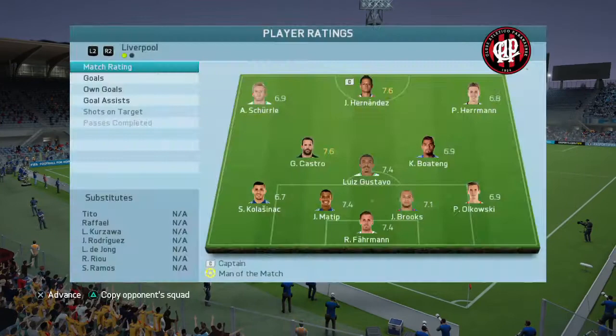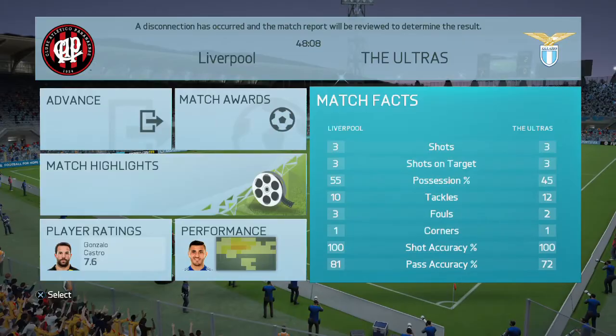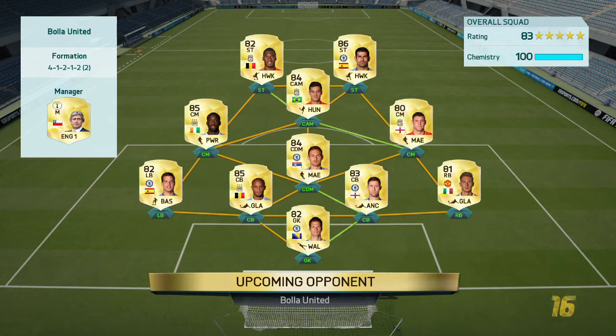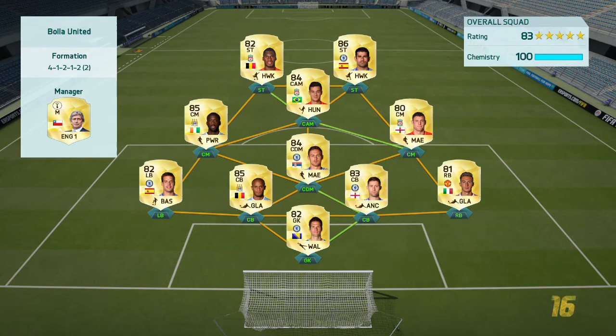Hernandez 7.6 in that game. We'll get into the next match and I'll show you a bit more. Coming up against a full BPL team there — pretty decent Coutinho. Again, a great defence to come up against: Kompany and Cahill, Yoyal Torre in centre mid and Matic in defensive mid.